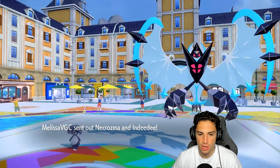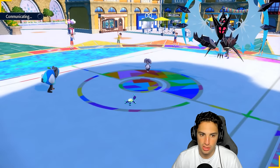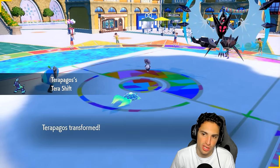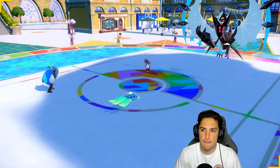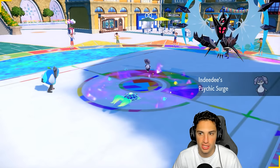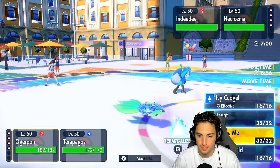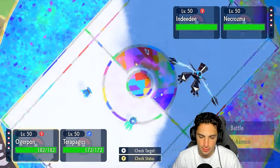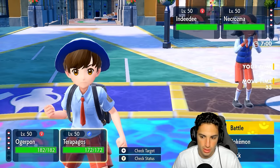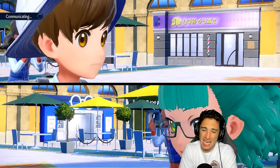They're leading Necrozma and Indeedee — one of them wants to set up Trick Room, probably Necrozma. Calm Mind is going to be our best friend and we'll just set it up. Do we Taunt Indeedee? Or do we swap for Terrain Control? That's definitely an Expanding Force setup. I think taking Terrain is just huge for us right here — I'm going to take Terrain and set up Calm Mind. We can Fake Out to waste a turn, then maybe U-turn pivot because we don't want Expanding Force ready to go.